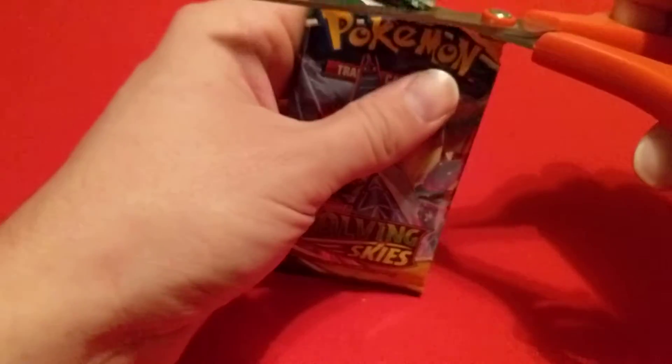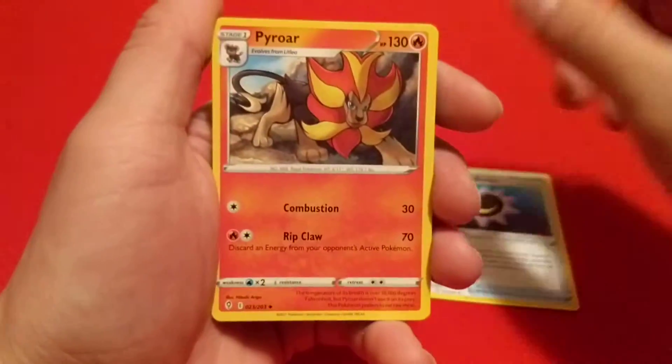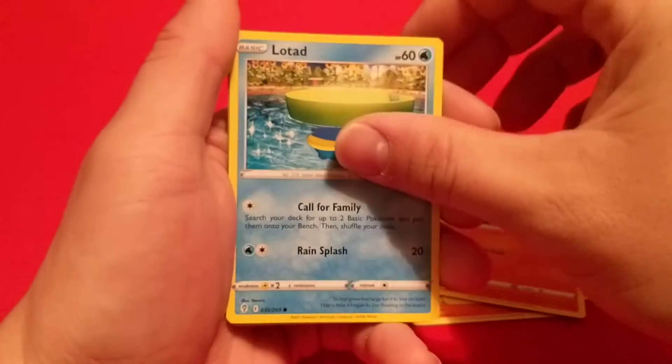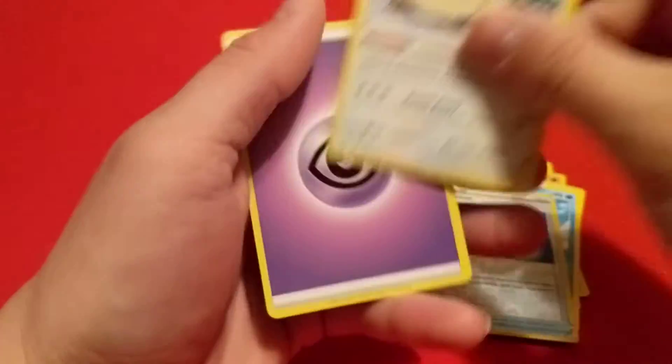We'll grab an Evolving Skies. We have one more Evolving Skies and one Vivid Voltage left after this. We have Moon and Sun Badge, Pyroar, Vigoroth, Bagon, Litleo, Lotad, Teddiursa, Cryogonal, Reverse Toy Catcher, and Stoutland as our Rare.